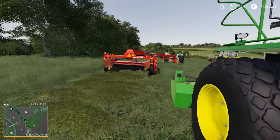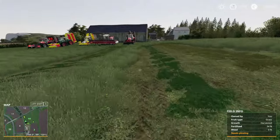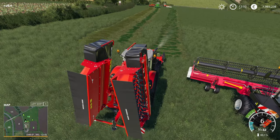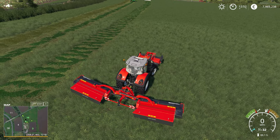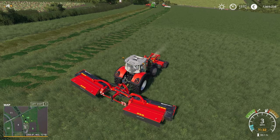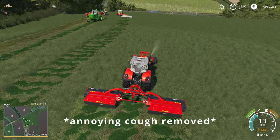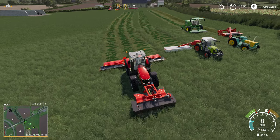Next we have a pair of Massey Ferguson mowers that I found on ModHub. They do have a conditioner on the back in reality, but because they are a relatively recent mod they do not have mower conditioning enabled in the game. If you wanted to give them mower conditioning, I have a video on how to do that — it's a very quick change in the XML. I'll link that in the description below.